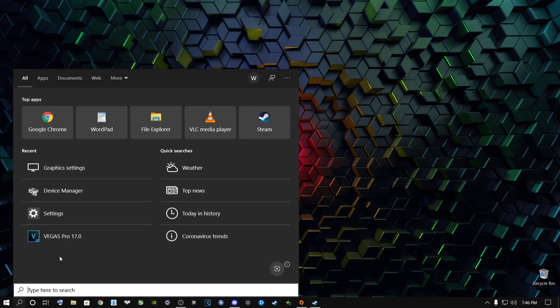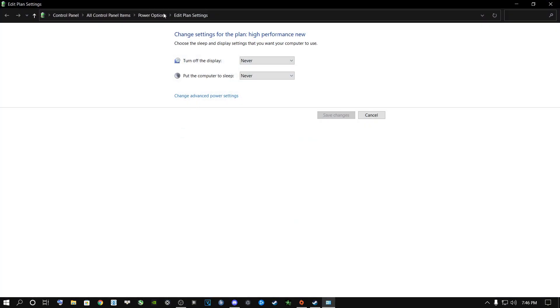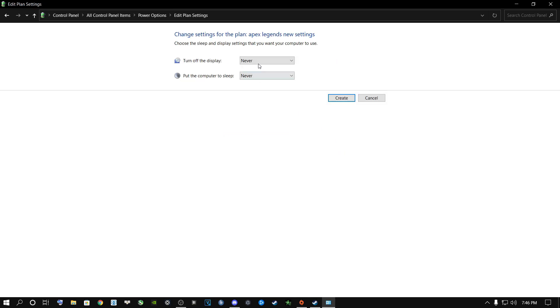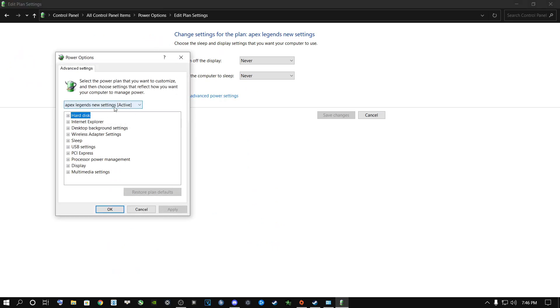Go to the search button and type in Edit Power Plan, then click on it. Go to Power Options and click Create a Plan. Select High Performance, delete everything inside the name field, and name it 'Apex Legends New Settings' or whatever you want, then click Next. Set both options to Never and click Create. Now you have the new plan — go to Change Plan Settings, then Change Advanced Power Settings. You'll see the active plan we just created.